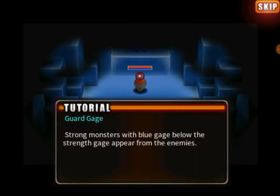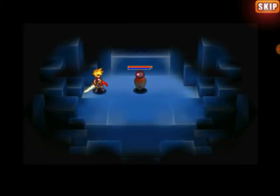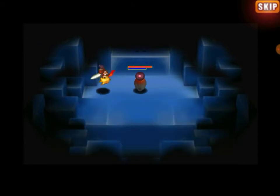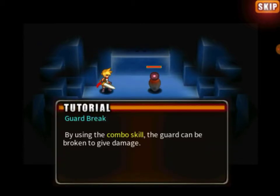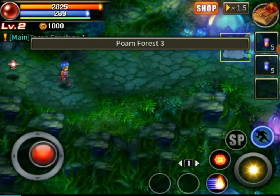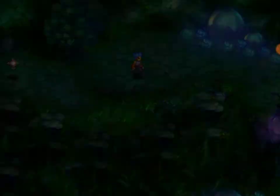Strong monsters with blue gauges below the strength gauge appear from the enemies. Basically, blue is their shield, or armor, whatever game you may have actually played. You know which enemies or bosses you've ever fought tend to have something like that.